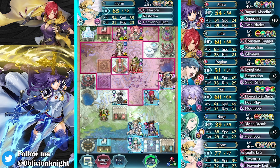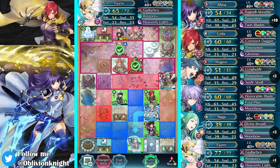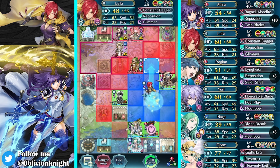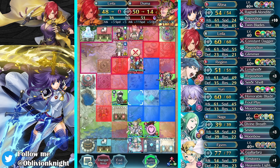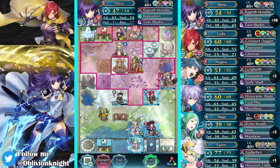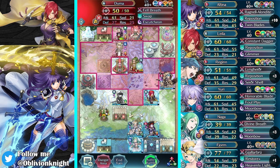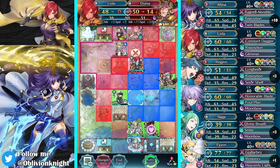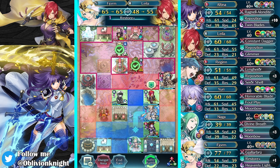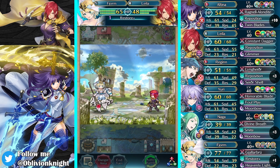So I could heal with Fjorm. Move Layla here to attack. Or did she just die? Oh, she just dies. Consider it done. With the heal she'll live, though, right? Let's find out. I love it — because Altina can pull her back if we need to.